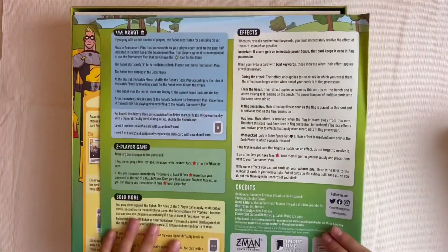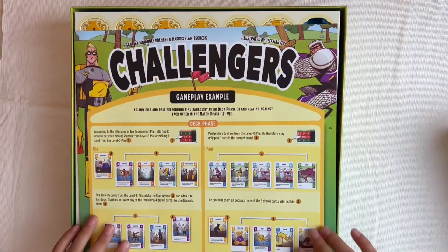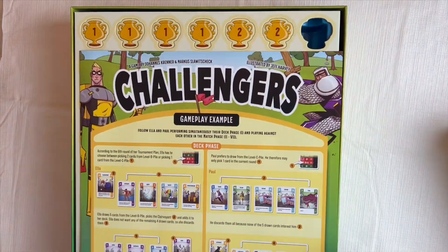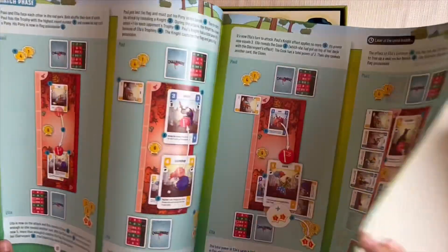It looks pretty simple — there's not many rules. Here's a game example. Oh, there's a T-Rex. Yeah, it doesn't look too hard.